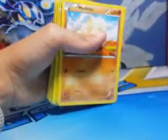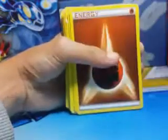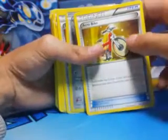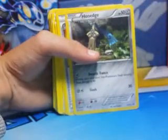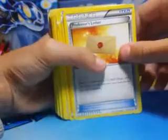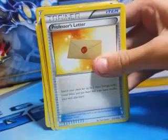Meditite which has 50 health and does 20 damage. He has a fighting energy. Acrobike, which lets you look at the top two cards of your deck, put one into your hand and discard the other. He has Hondage which has 50 health and does 20 damage. He has Professor's Letter — search your deck for up to two basic energy cards, reveal them, put them into your hand, then shuffle your deck.